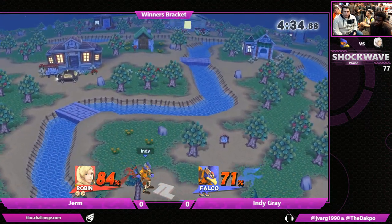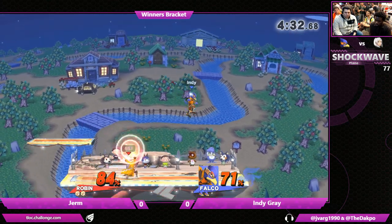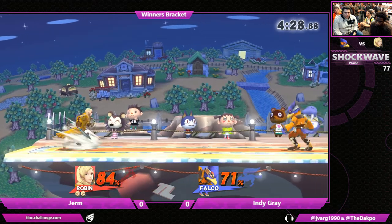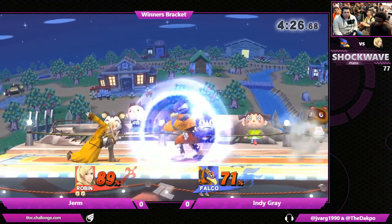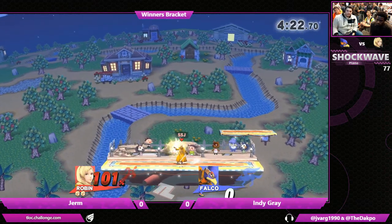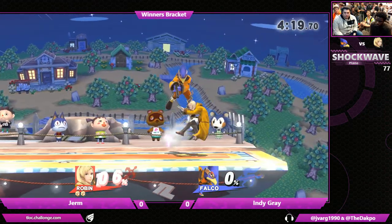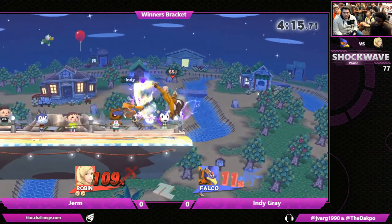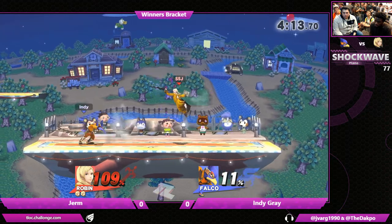I like the way Indy is using his side B. He's not really getting punished for it, and he's kind of landing for free. Robin's slow run speed, unfortunately, hinders her from chasing Falco. But when you've got aerials like that, do you really need a chase? When you can just do Fox up-smashes as you're up-airing, that's what happens.